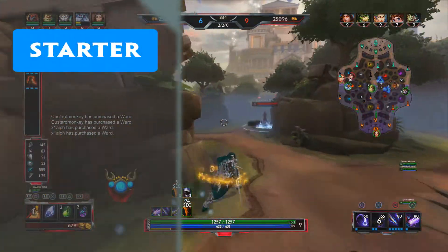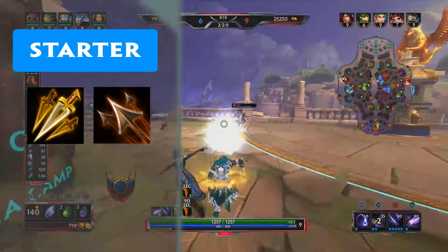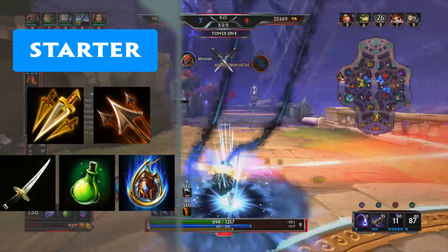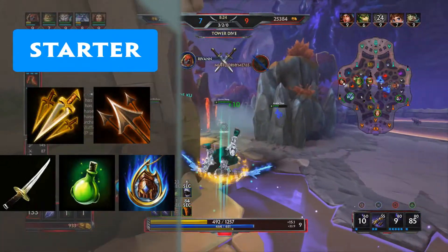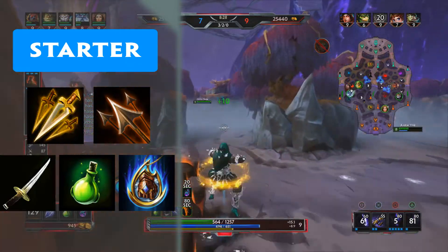For starter items, you will take Assassin's Blessing, or Hunter's Blessing if you're in lane, and always a Katana. In the jungle, you take one health pot and a ward, and in lane I'd say take a health and two multi-pots, but I don't really play him in lane so much, so I'm not too certain.